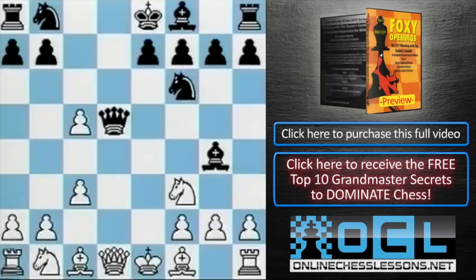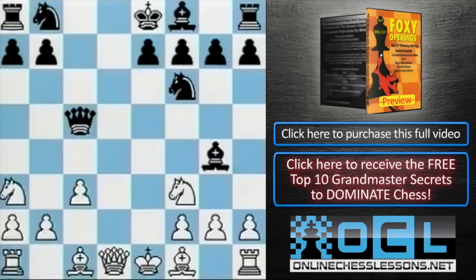Let's look at Qxc5. This gives us a chance to show why it's not a good idea to bring a queen out early, because we can force it back and gain time by attacking it. For example, knight a3. If black responds normally, for example knight c6, then knight b5 is a bit of a hassle.